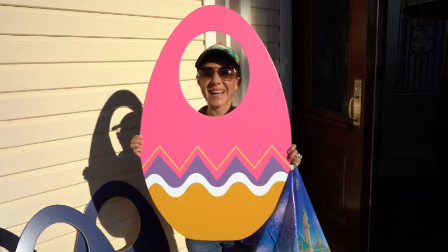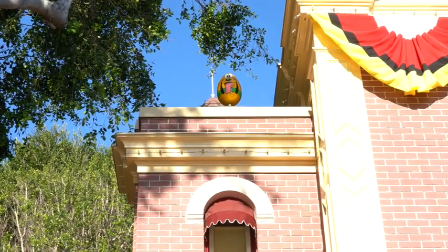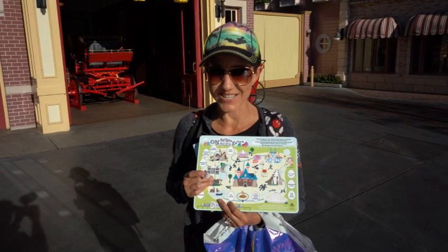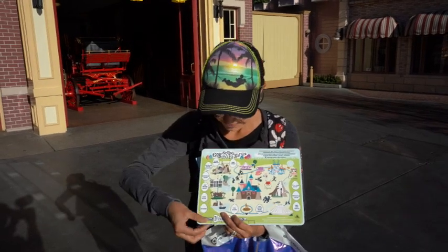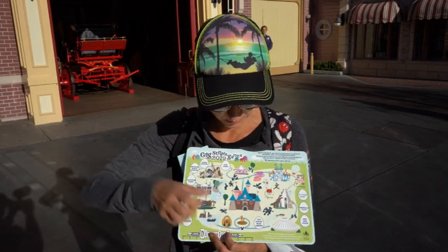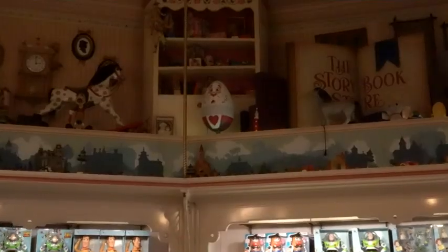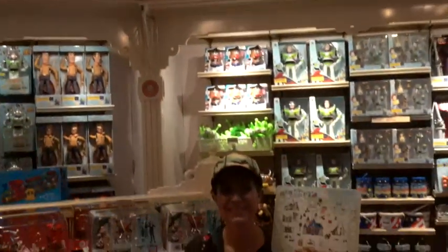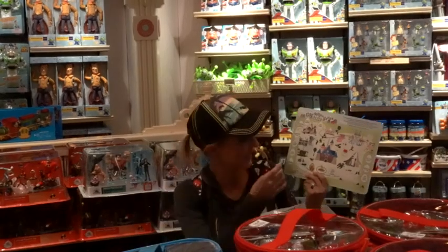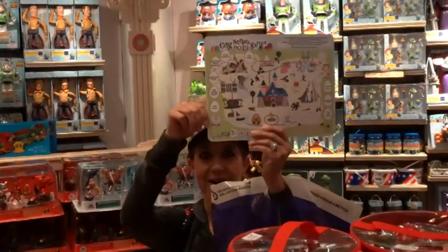Let's go find some eggs. We found the first egg at the fire station — it's Pluto. I'm going to put him right here and we're gonna move on to our next one at Emporium. The one inside Emporium is the White Rabbit up ahead, so I'm going to put the White Rabbit on my map.